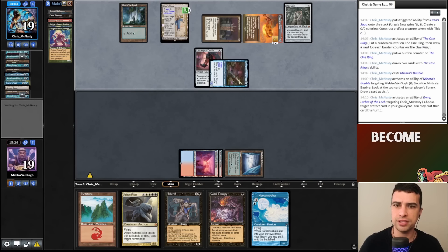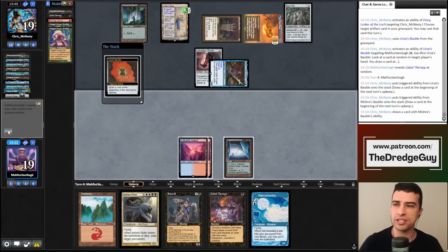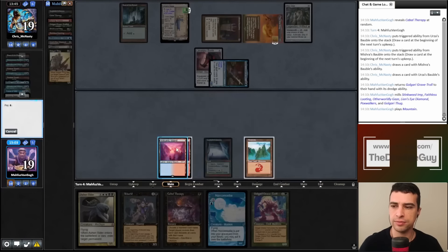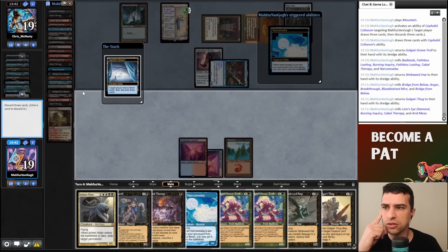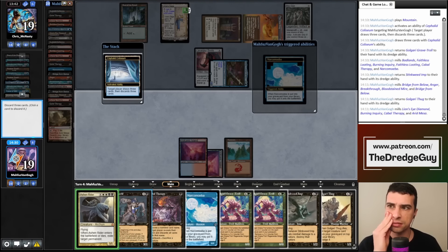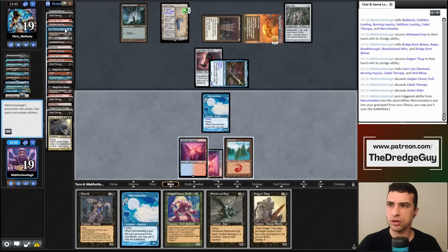My opponent is thinking — maybe we still have one turn. They crack Bauble, create a Construct with the Saga — that's okay. We have one more chance. Let's dredge six, play basic Mountain, crack Cephalid Coliseum. Dredge six and five — found Narcomoeba, Bridge, and Anger. Dredge four — another Cabal Therapy. Let's discard Ashen Rider in case we find Dread Return with Otherworldly Gaze. We can create many zombies with haste, but it's not lethal by itself.